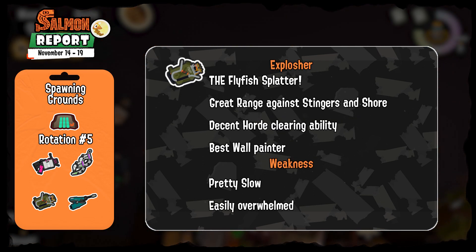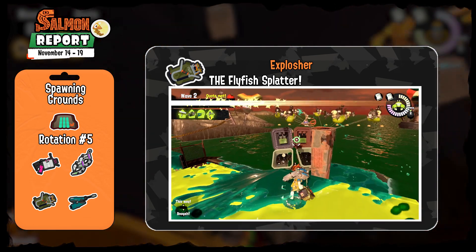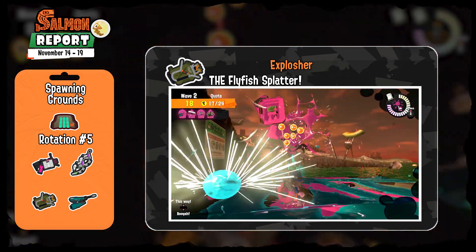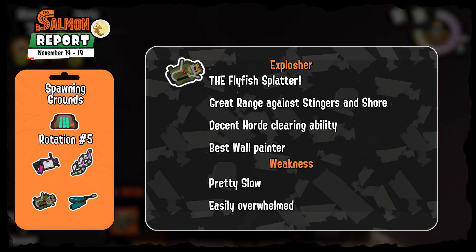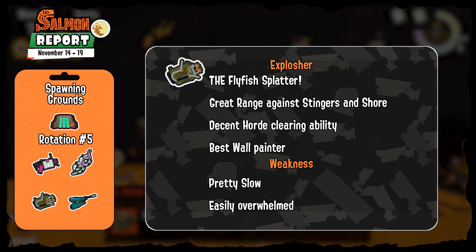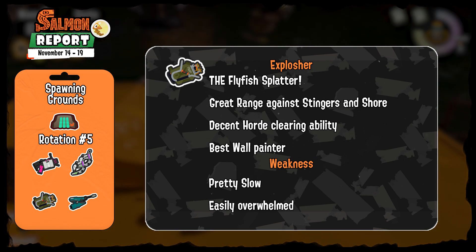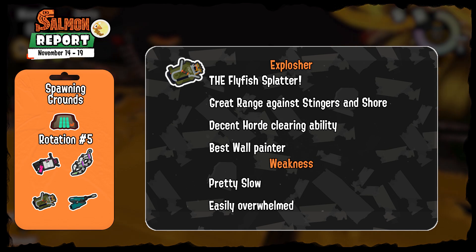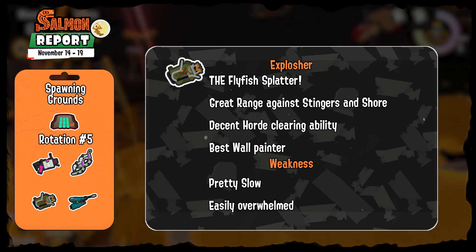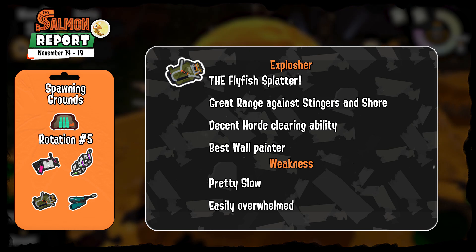Then the Explosher, the favorite weapon of many, is back. It is very famous for being able to split Fly Fishes — by shooting into their launchers you can destroy them, and this also works during Mudmouth waves. It has excellent range to deal with Stingers or anything on the shore, and its explosive shots deal with lesser hordes well if aimed properly. Since it has blasting shots like blasters, it also paints walls perfectly. Its weakness is that it's a very slow and sluggish weapon, and the better Salmon Run player you are, the less useful the Explosher becomes.